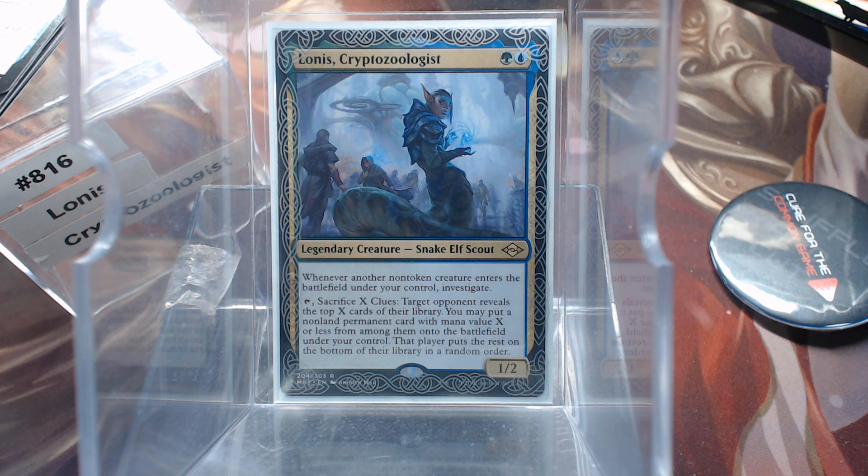Whenever another non-token creature enters the battlefield under your control, investigate. That tells us a lot in just that one line. And then tap, sacrifice X clues — of course you get the clue when you investigate. Target opponent reveals the top X cards of their library. You may put a non-land permanent with mana value X or less on the battlefield under your control. The rest go to the bottom.